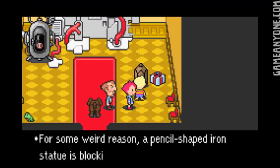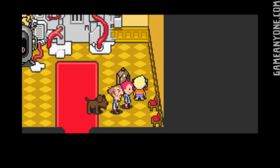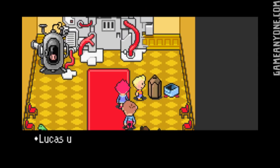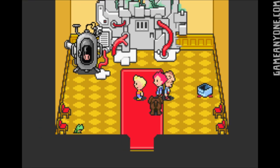There's kind of a neat little throwback here. For some weird reason, a pencil-shaped iron statue is blocking the path, so we can open the present here and we get a pencil eraser. Then we use the pencil eraser, and for some weird reason the iron pencil statue was erased. Huge throwback to Earthbound there.